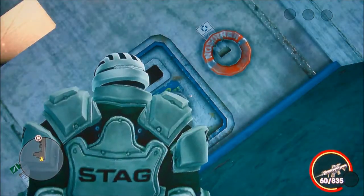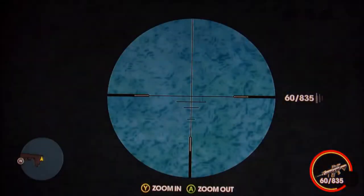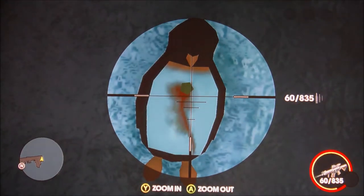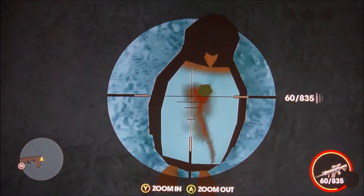Okay guys, here's the easter egg, if you guys haven't found it already. Right there — it's a dead penguin. I'll zoom in a little bit. Let me find it so you guys can see. It's right there. It looks like someone stabbed a piece of wood through his stomach and there's like blood coming out. If you guys like this video, please comment, rate, and subscribe.